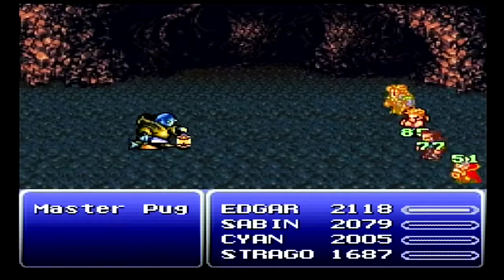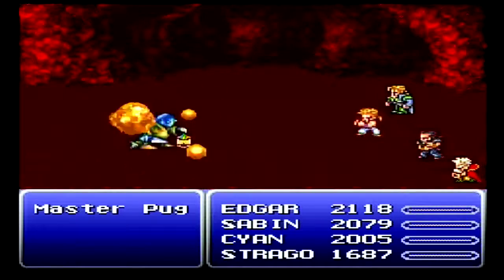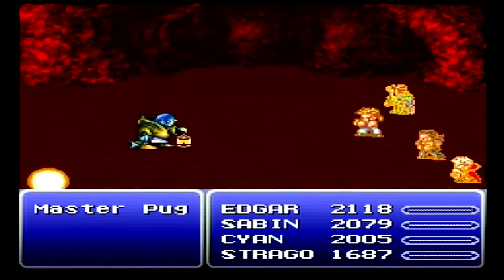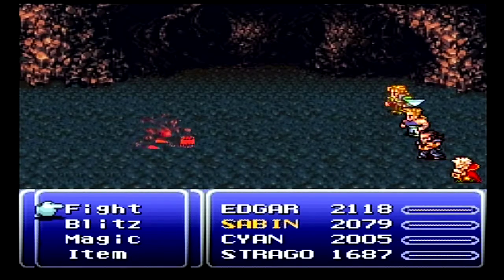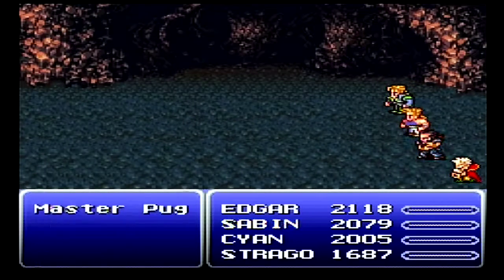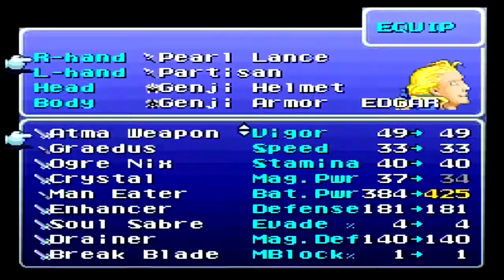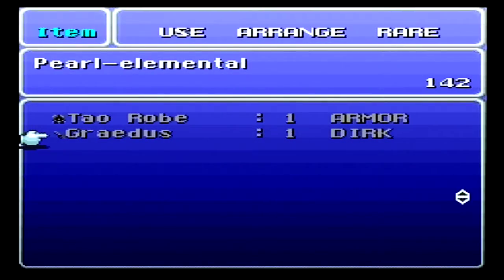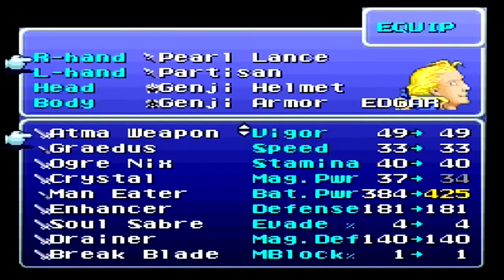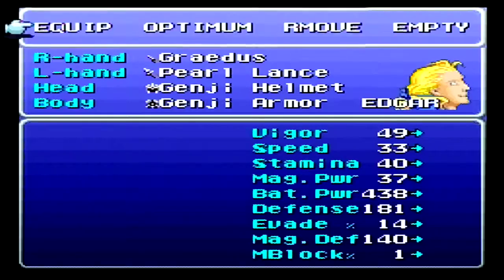He's awake — let's put him back to sleep. He also tries to walk forward every few turns, and if he gets close enough he'll use an attack called Cleaver, which does a ton of damage. But we got him, so goodbye to the Master Pug. He dropped a Gradius — that's a new weapon for Edgar, actually stronger than the Pearlblade even. Now he's dual wielding holy weapons, just like his brother.